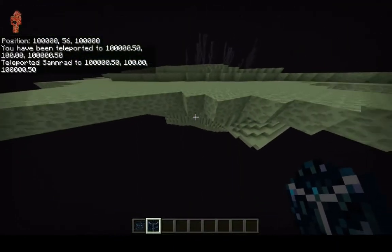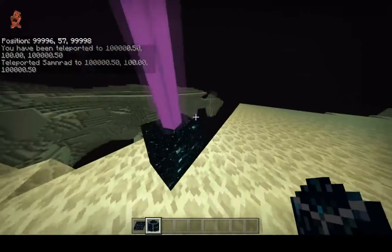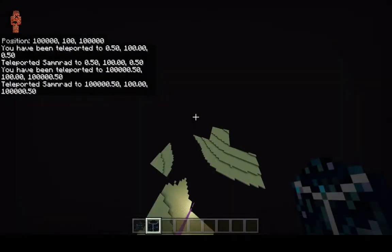We'll place an End Gateway right here — and it won't work. All we have to do is move the chunk session and then come back here.